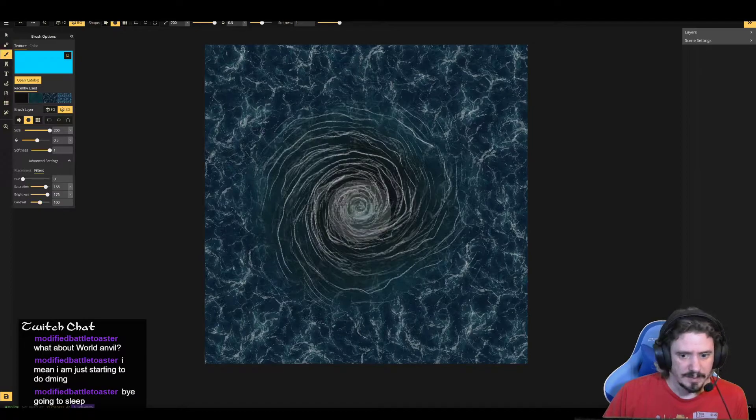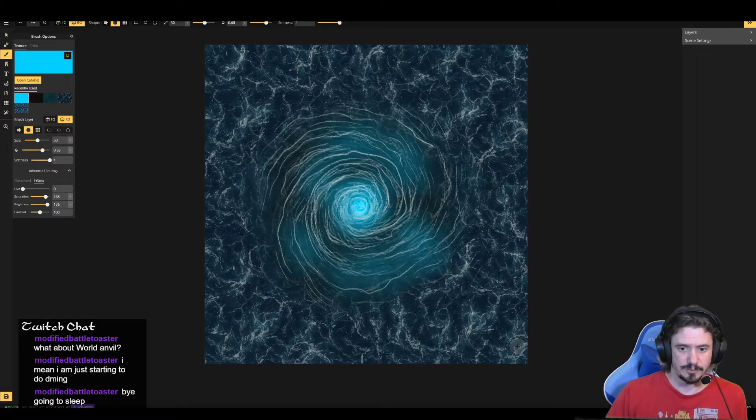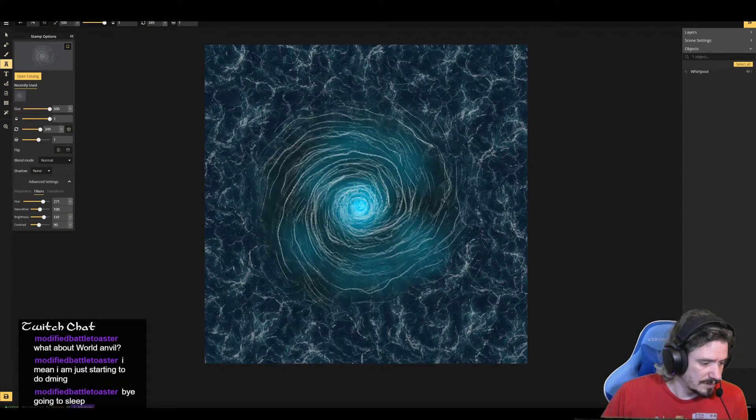I'd like to see if we could create a glowing blue kind of down there at the bottom, hinting at — you come down here, Lutheria's gonna get you. That's looking pretty good. We'll do less opacity, smaller brush, and do a really bright core at the center, just hinting at what's below. Oh, that looks pretty cool.